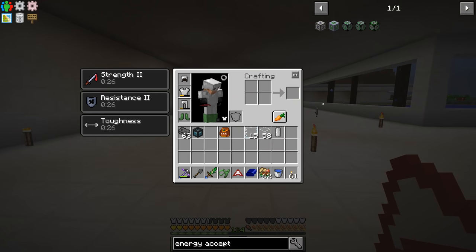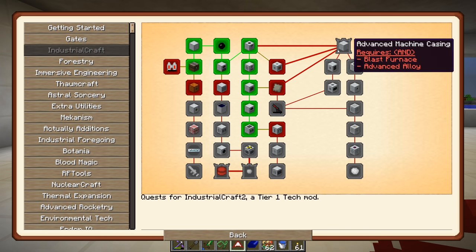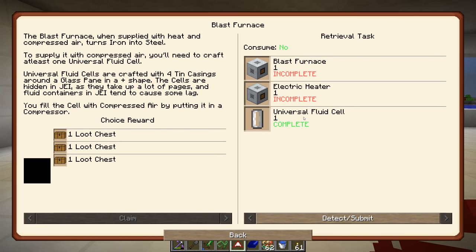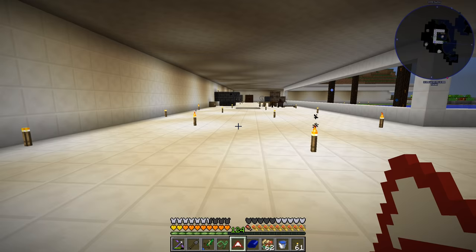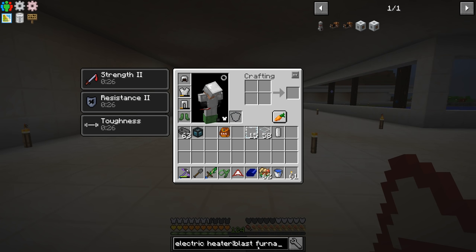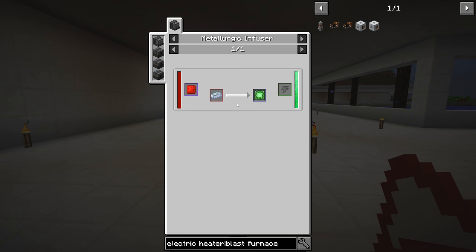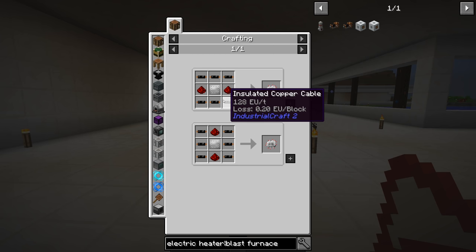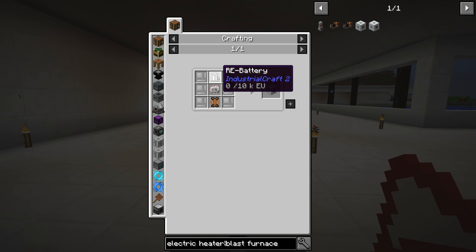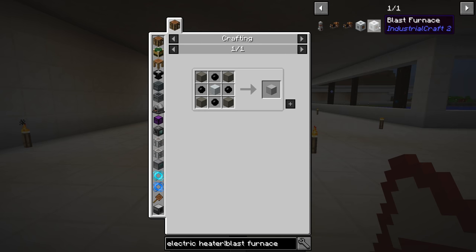Let's get back into this quest. Okay, so we have the universal fluid cell - that's complete. So for the electric heater and blast furnace, we need iron item casings, we need a heat conductor - that's copper plates plus rubber, fairly straightforward - electronic circuits, which we've seen this recipe before, and then an RE battery, the rechargeable battery. We've done that. So those aren't that bad.